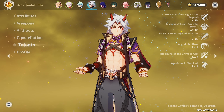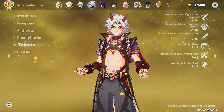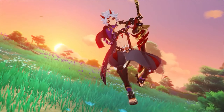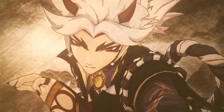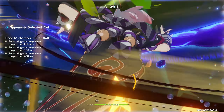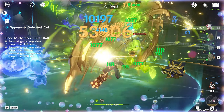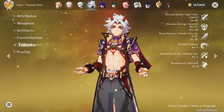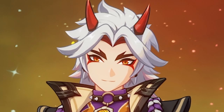You might think Itto will do a bunch of damage alone, but that's actually not the case. His team management is one of the most expensive investments in the game, and a lot of people skip him just for that reason. His best team currently is Mono Geo, but Geo alone does struggle whenever you have no reactions on the field — at that point it's just pure damage with really no added reaction value.